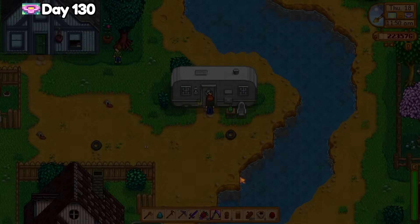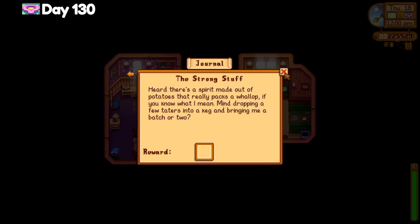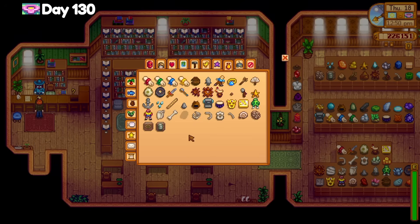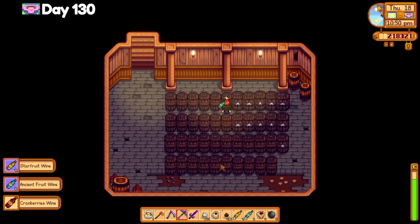Day 130, I finished Pam's special board request for potato juice and got a dehydrator from the ticket machine. I also got a book of mysteries from the mystery boxes, giving me a higher chance to find more mystery boxes, and I donated another mineral to the museum. Only one more mineral and one more artifact to go — Calcite and the prehistoric skull. Also donated a silver wine to the missing bundle — all I need now is a few more gold-quality ancient fruit.